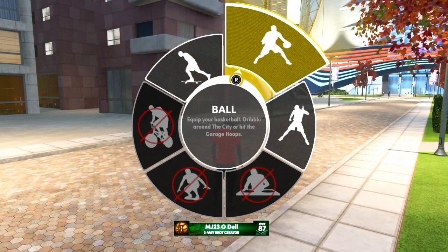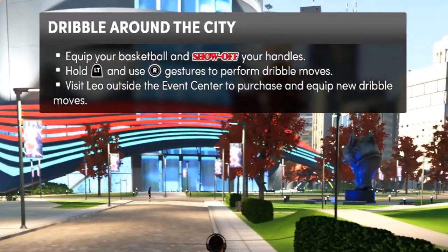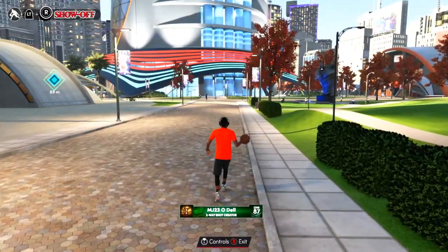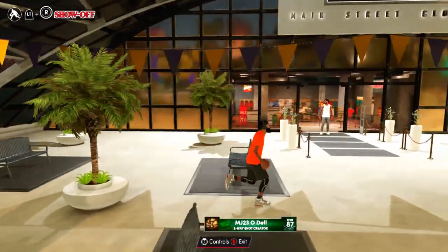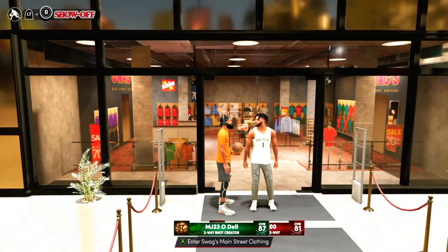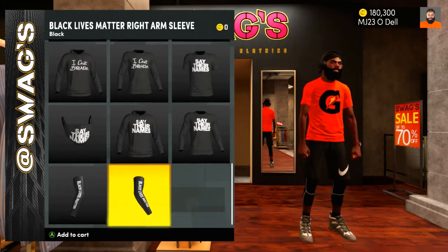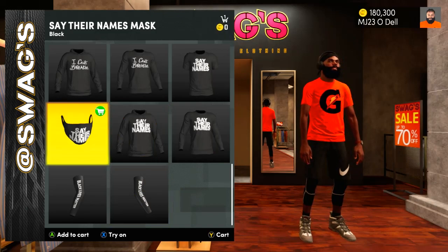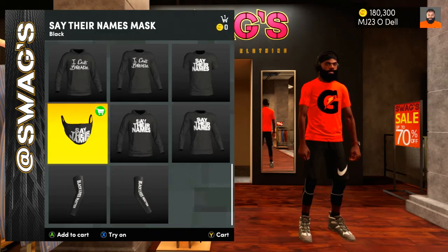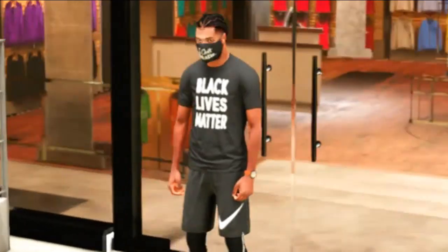These courts are like — when you play at the park, that's gonna be the difficulty. It said visit Leo, but before we get there — check this out — you can get a free mask too. All the Black Lives Matter items are free. The mask costs like 5k even here in Swags.